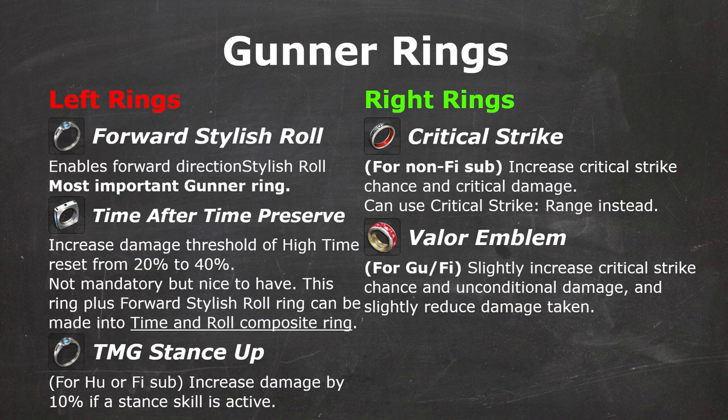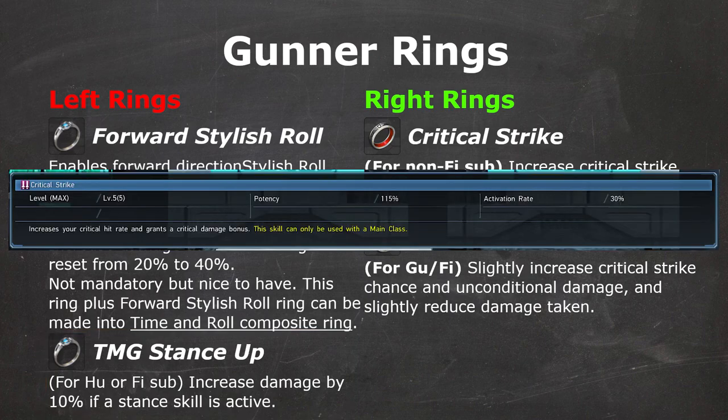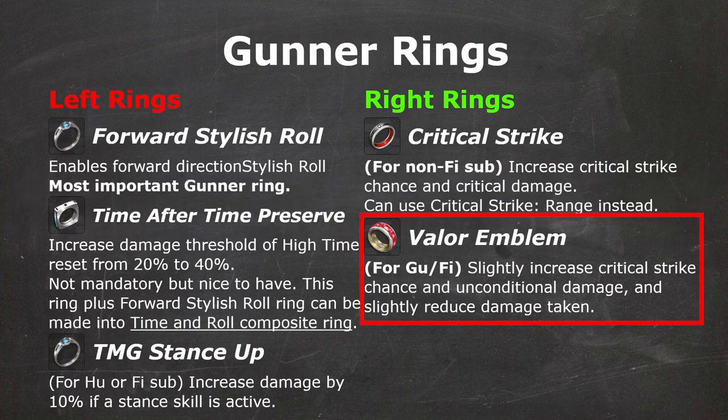Gunner is basically unplayable without their left ring, just like Double Saber Fighter. Gunner needs the Forward Stylish Roll ring to be able to use forward weapon action, and later on it can be made into a Time and Roll composite ring. If you're playing any subclass with a stance skill, like Hunter's Fury Stance and Fighter's Valiant Stance, TMG Stance Up is mandatory since it's basically free 10% damage. By the way, if you're Gunner Fighter, Fighter sub disallows Critical Strike Ring even though you can't get the benefit from the Critical Strike skill on the Fighter skill tree, so the only option left is Valor Emblem.